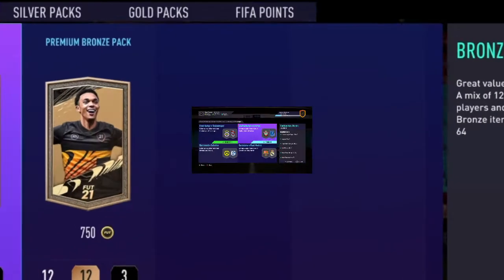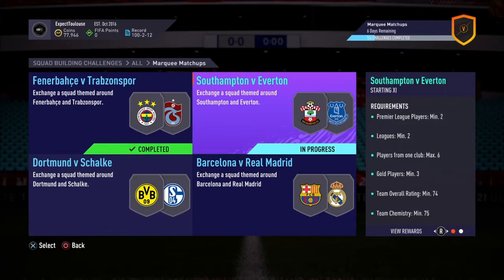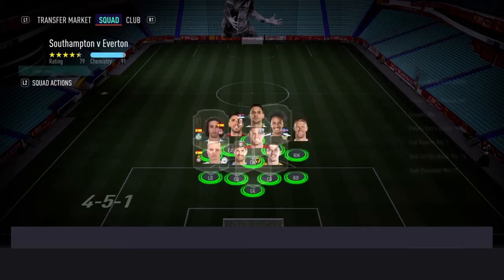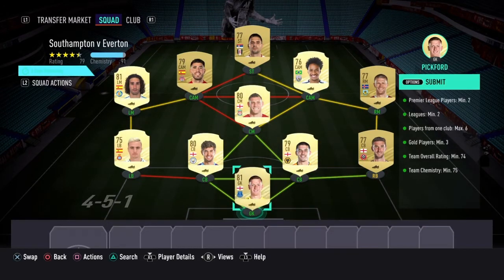The next section is Southampton vs Everton. Requirements: Premier League players, minimum two leagues, minimum two players from one club, max six gold players, team overall rating of at least 74, and 75 team chemistry. We get a mixed players pack for this one. We've got Jordan Pickford in goal — we don't need an Everton player but we've got one in anyway.